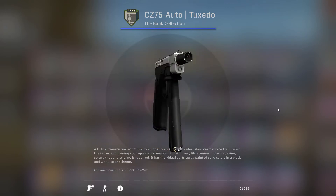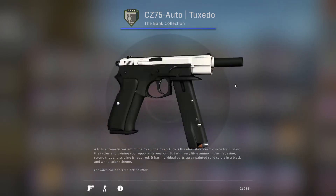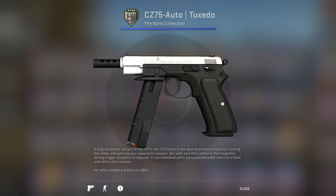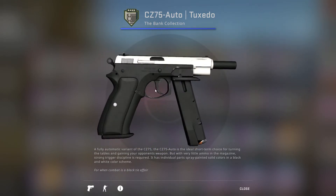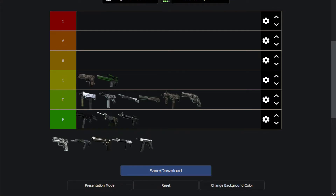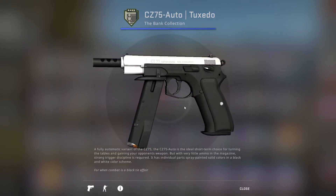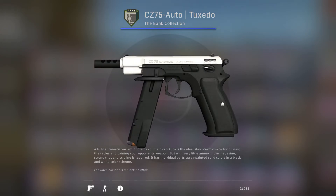Then we have the CZ Auto Tuxedo, which is clean. This is the type of skin I want — it's just a nice black and white finish. Very clean, no scratches. It's beautiful, this is the type of stuff I want to own. Easy B tier for me. Might even be higher if there was more white than black, because having more black makes it look more like stock. But white and black is a nice finish.